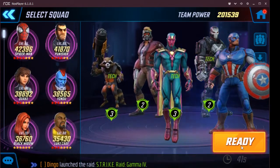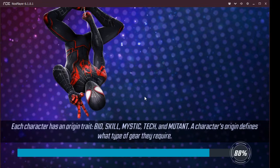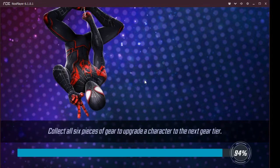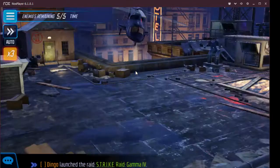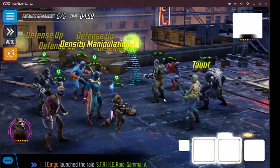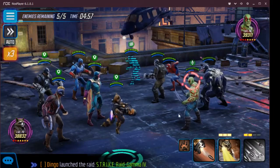I'm gonna swap Vision over to the center and Crossbones to the right behind Cap, because he can help take some of that splash damage a little better. I know Vision could dodge it, but I'm gonna need Vision to avoid those ability blocks. The ability block's not the splash damage, it's a heal block - but whatever. This is a weird team.